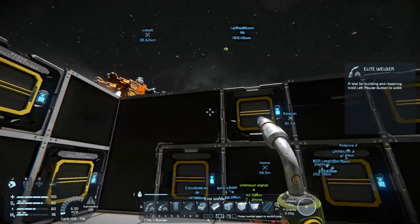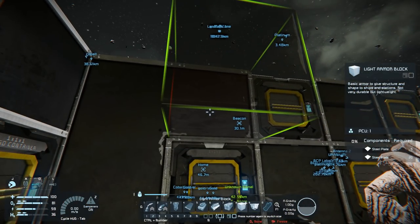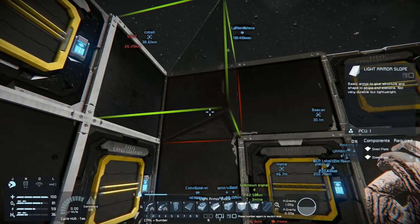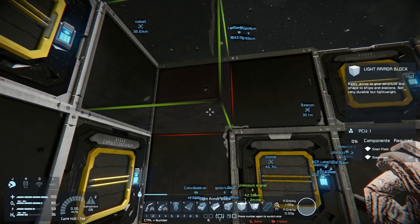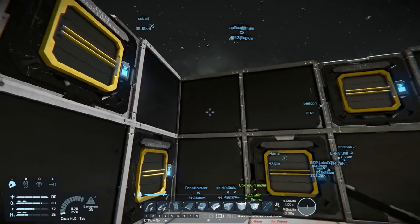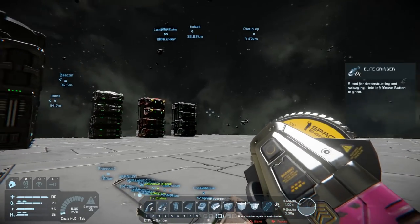One thing I noticed when building the one down on the planet — to get that border effect, when you select the color and paint it changes. In this case I just have to adjust the value slightly — not enough to change the color, but enough to actually get that frame around the block.